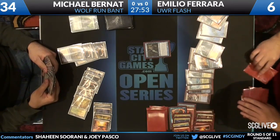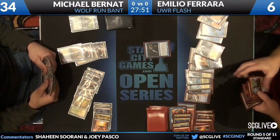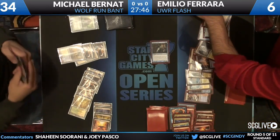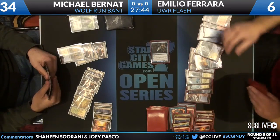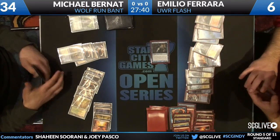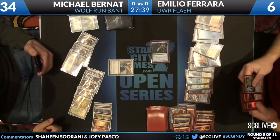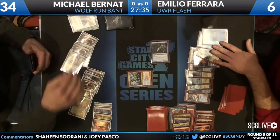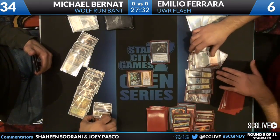I wonder how many cards Emilio has left — it can't be that many. Draws Counterflux, so he's got double counterspell in hand. Swings in with Snapcaster Mage — that mountain is even tougher now with the two-power guy. I wonder how much it will affect Michael's chances after discarding that Verdict earlier — he might need that. Then Restoration Angel comes down and is immediately met with Counterflux.